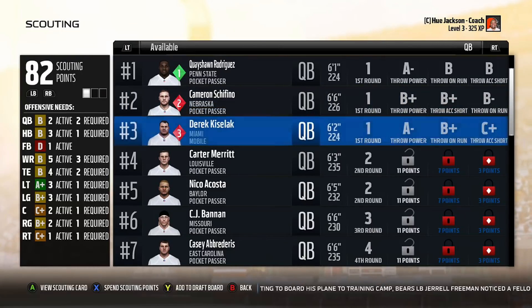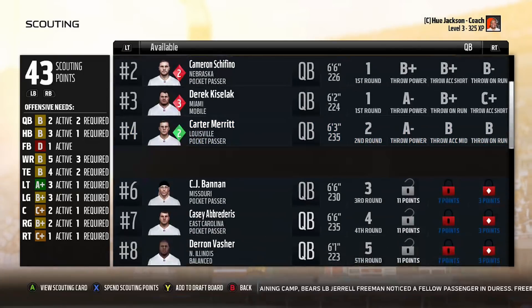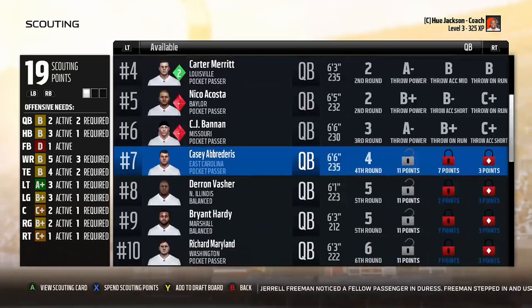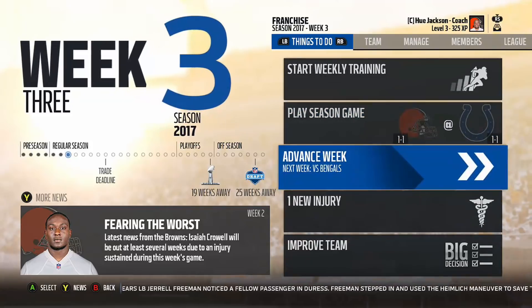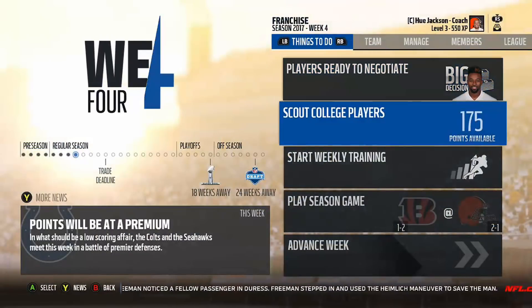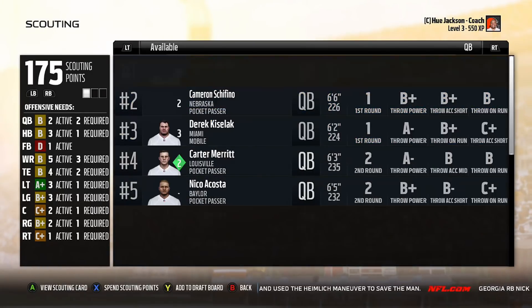Looking at Madden in general, scouting is something that has consistently been taking steps backwards for quite a while, especially with the transition to CFM. It just seems like another part of CFM that has been streamlined and dumbed down to fit a mold of something that can be done as quickly as possible, without much thought required. The biggest issue is that by doing it that way, what we have is something that's not only unrealistic but also very one-dimensional.